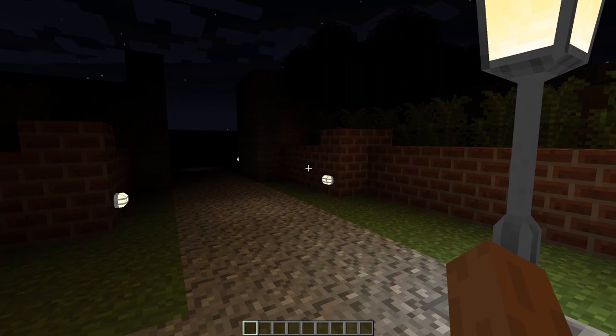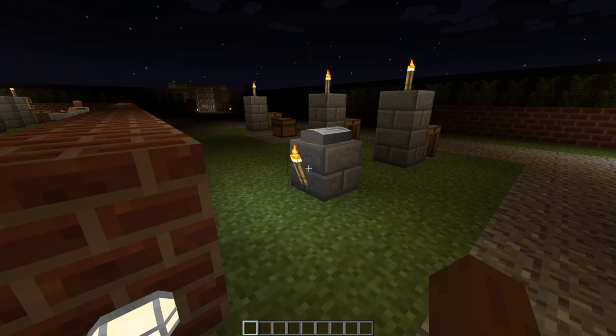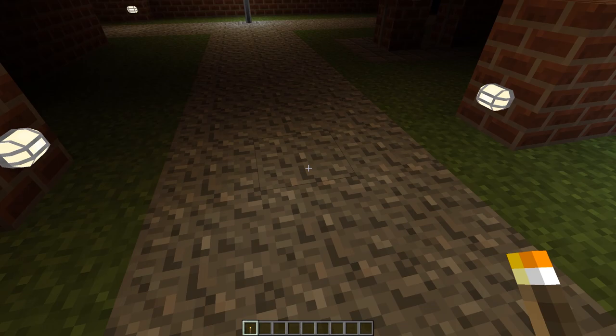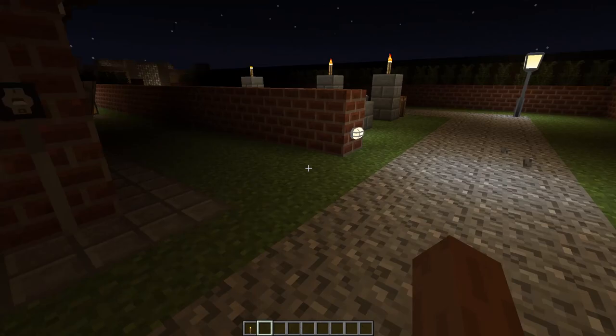To fix this glitch - basically the lights are on and they count as on, so mobs will not spawn around them even though it doesn't look like they're making light. To fix this little glitch, just update the lighting by placing a light source down like a torch. The only lamp that doesn't seem to be affected by this glitch is the street light.